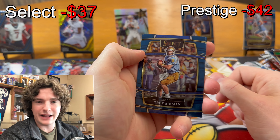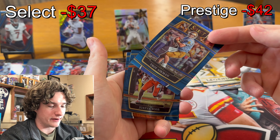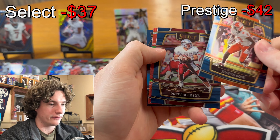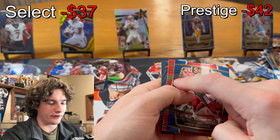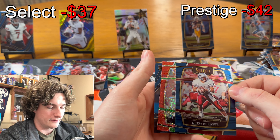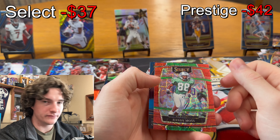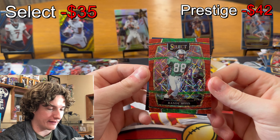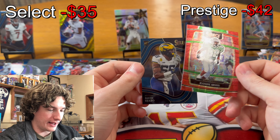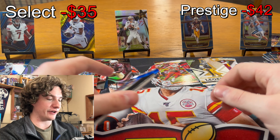Have we ever pulled Troy Aikman on the channel before? Cowboys quarterback — I don't think I've ever pulled Aikman. Justin Ross, Drew Bledsoe. When I see those colors it's a red laser, but when I see that green the first thing I think of is Randy Moss. Randy Moss red laser — that's going to the PC baby! Look at that — you can even see me in the background. And David Ajabu — that's clean. We pulled the silver Dalvin Cook and a red Randy Moss!